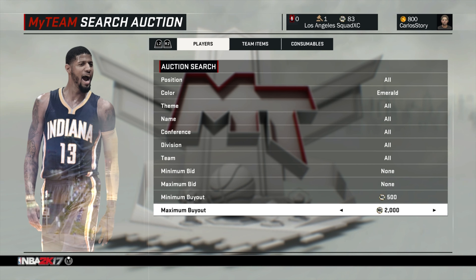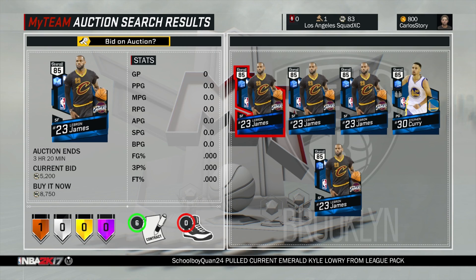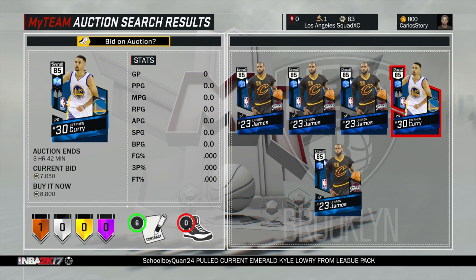The market is pretty crazy with everybody opening packs, and something they did this year is make the pack odds a little bit better, so people are already pulling the best players in the game. Try to get cards as cheap as you can. After emeralds, you'll want to go for sapphires — those are probably the best cards right now. They're already going for about 9K, with a LeBron at 8750 and a Curry at 8800.